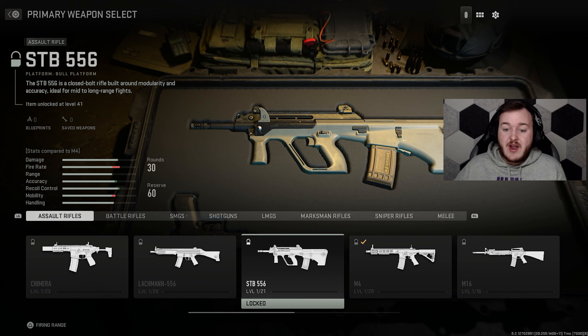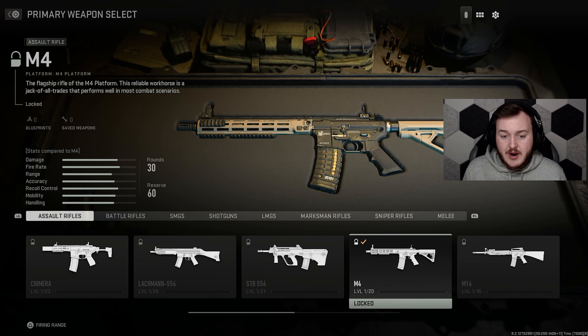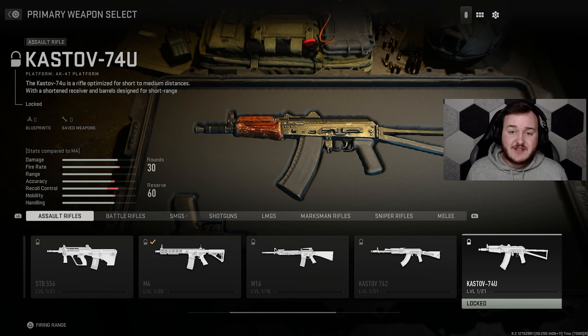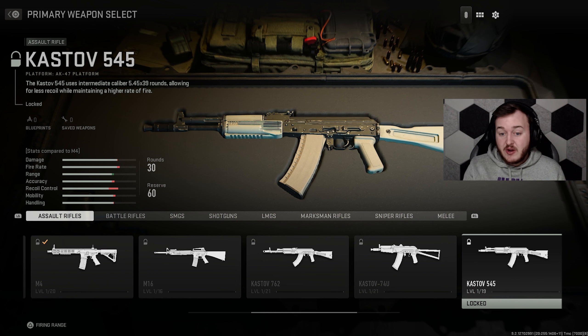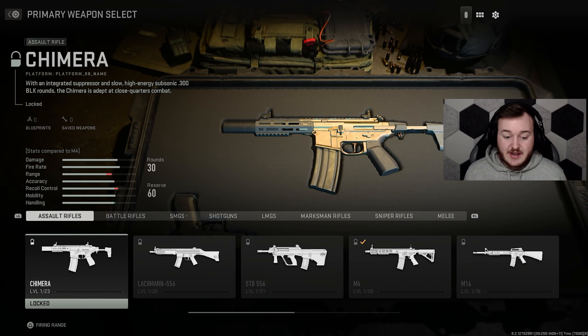We have the STB 556, which is the assault rifle version of the AUG — pretty cool. In this game you don't even have to change attachments; you have an assault rifle version, a battle rifle version, and an SMG version of the AUG. We have the M4, the M16, the Kastov 762 which is the AK-47, the Kastov 74u which is the AK-74u, the Kastov 545 which looks more like an AN-94, the M13B, and the TAC 556.